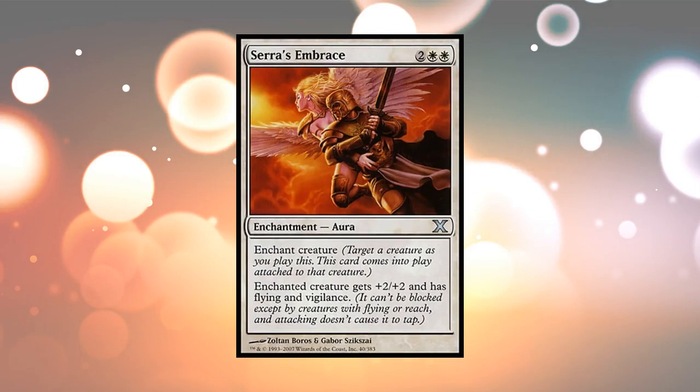Here's an example: Sarah's Embrace. It is an enchantment, and it has the subtype Aura. Enchant Creature — let's read the subtext there. Target a creature as you play this. This card comes into play attached to that creature. And as long as it remains attached to that creature, it stays on the battlefield. If they ever become detached in any way, this goes to the graveyard. And if the creature dies, then this dies with it.